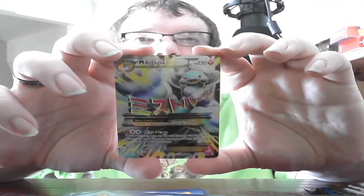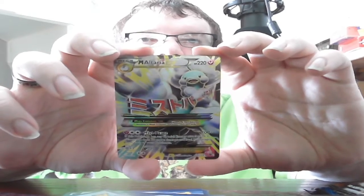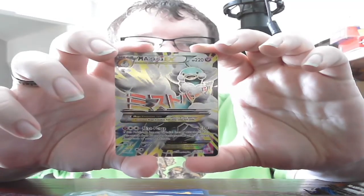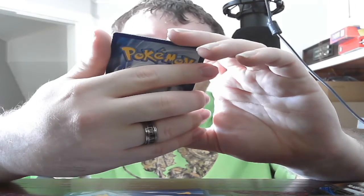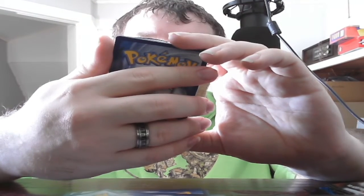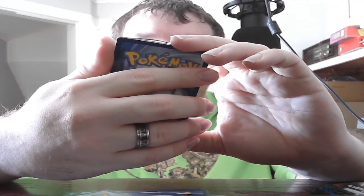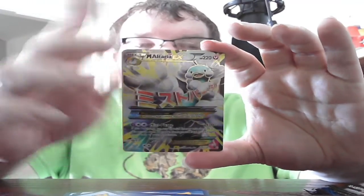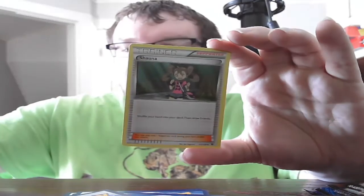Hello there — that was pretty quick to get a good card like that. That is Mega Altaria EX, HP 220 Fairy. Mist Barrage: 100 plus — if this Pokemon has any special energy attached to it, it does 30 more damage and heals 30 damage from each of your Pokemon. So if you have the special energy attached, you're doing 130 and healing 30 from every single Pokemon currently in play, both active and on the bench. So that's obviously the best card of the entire pack.